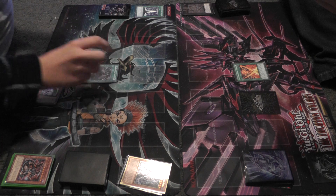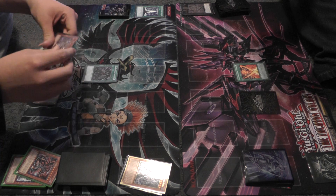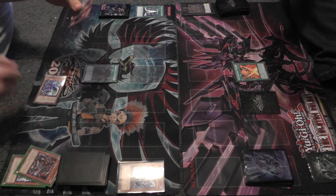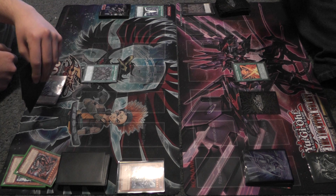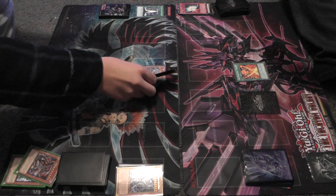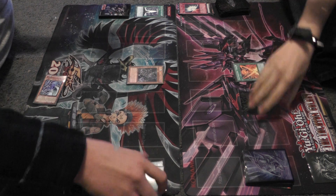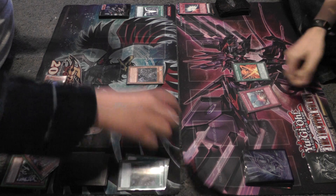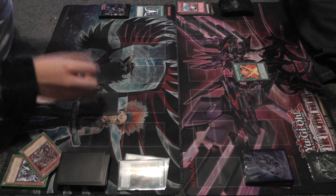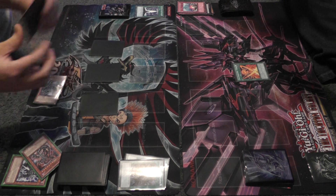I then activate another Dark World Dealings — so if you want to discard. Discard. It's a hard choice. Special summon Bilge — choice of effect — add to my hand. Special summon Graffer. Add to my hand. Set three. And end.